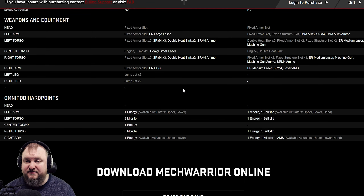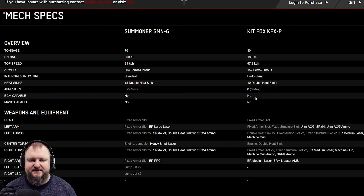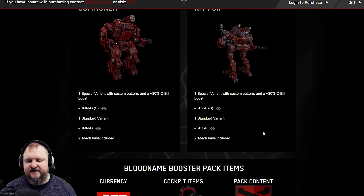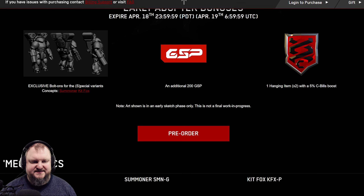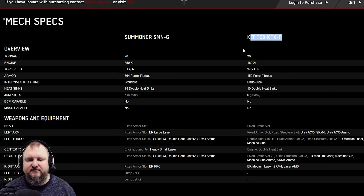We will definitely have to look at that. For me personally, I think the Summoner is very interesting — it might actually get me to play more Summoners. The Kitfox we will have to do some theorycrafting on stream together to find out. Ultimately, at 20 bucks for 4 mechs plus 400 GSP total, 8 million C-Bills, cockpit items, and bolt-ons, it's a fair price as always. If you like the Summoner or want that specific Kitfox, it's probably a good pack for you. If you have ideas for that Kitfox, put them in the video comments below and we'll check it out on stream.